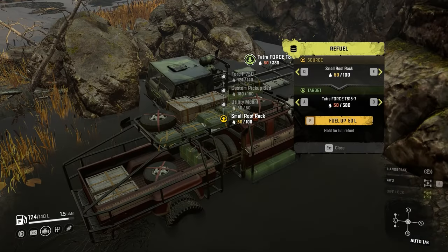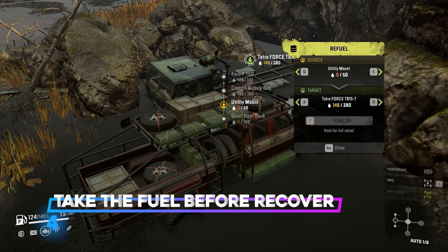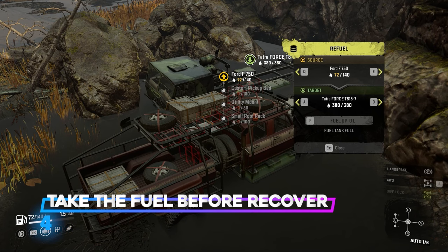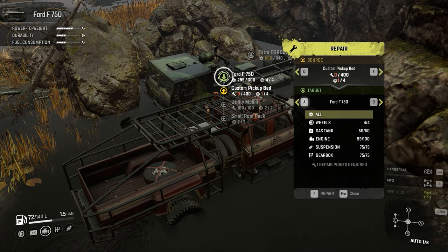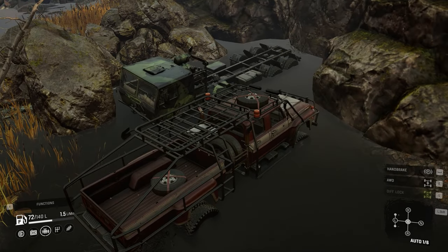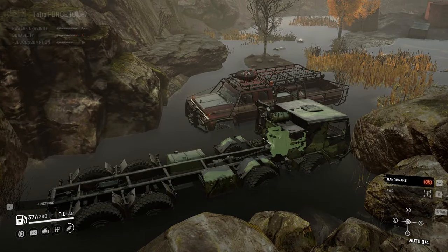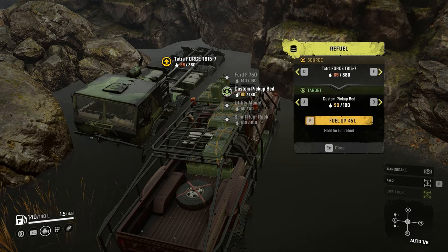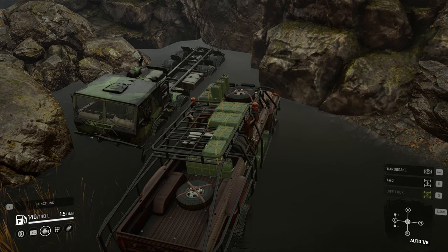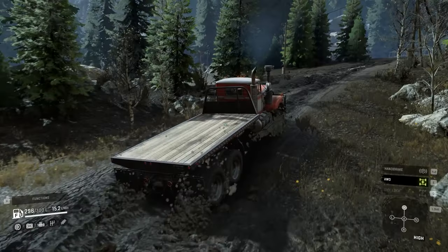Number 4: put the fuel back in your truck after you unlock a new one. Before you recover a newly unlocked truck, transfer the fuel back so you can continue driving, scouting the map, or completing contracts without worrying about running out of fuel. Even if two trucks are close together and you want to recover one, always put the fuel into the truck you're keeping.